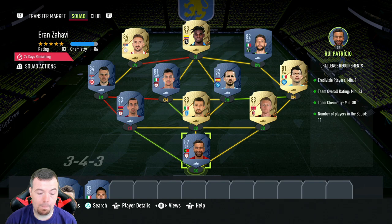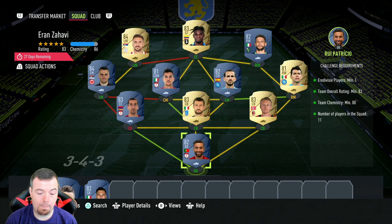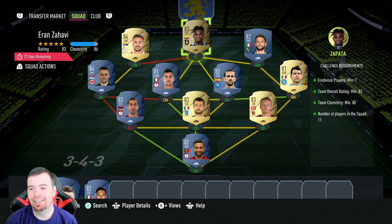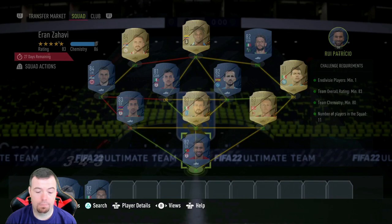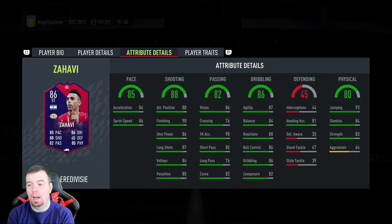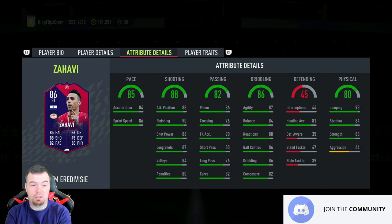13.3k buy-it-now — come on, that's cheap as chips, and nearly everyone has Tadic in their club. I'd say max wise I can't see this going above 14k, maybe 15k if 83s go up in price, but I highly doubt it. You might be able to get them for between 11 and 12k with bids or snipes, which is not bad.